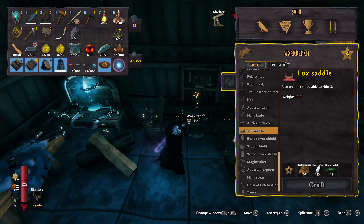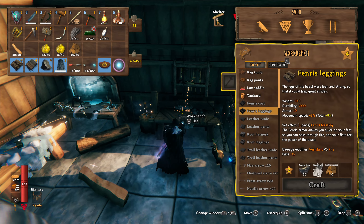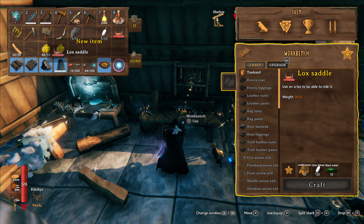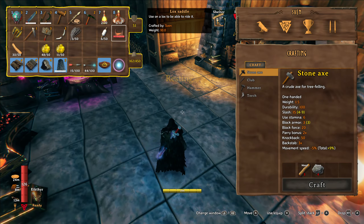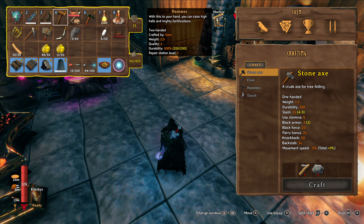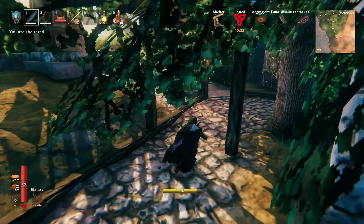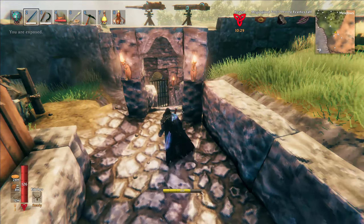Lox saddle — 15 black metal, 20 linen thread, and 10 leather. Now how do we use it? Do we put it on our hotbar and then go up to a lox that's tame and then just use the item? Let's go find out.